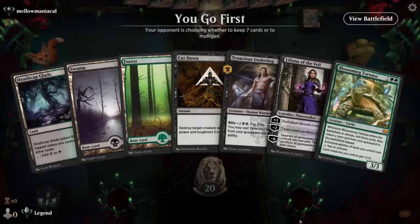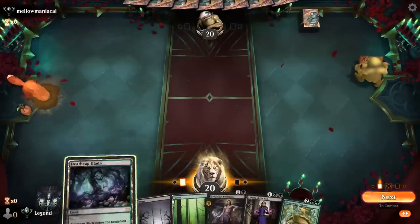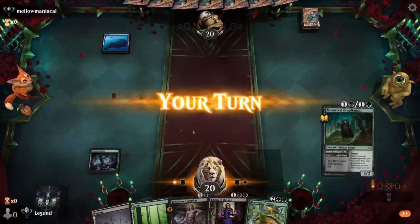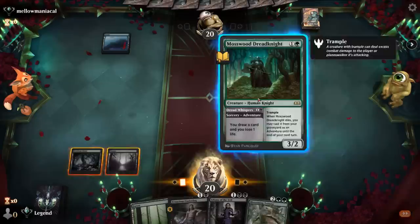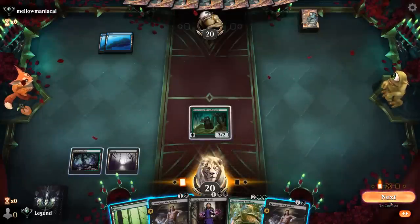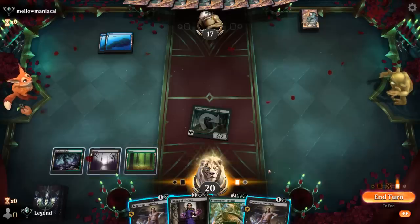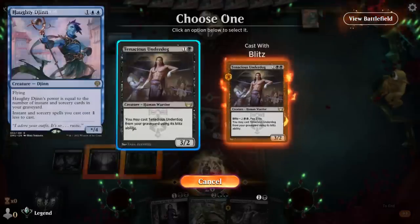Then Tortoise hopefully on turn four, finding us a Cottage would be nice. If we're up against a control deck, Cut Down isn't going to be very helpful. Turn one Island — okay. Now I'm kind of liking Dread Knight, which is better if it resolves. Whereas Underdog could get countered and still come back with Blitz. Discarding Underdog to Liliana is also good value. Could also just play another Underdog instead of Liliana, since I'd like this to resolve if we're up against a Monoblue Haughty Djinn deck.